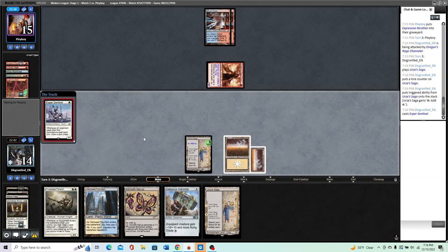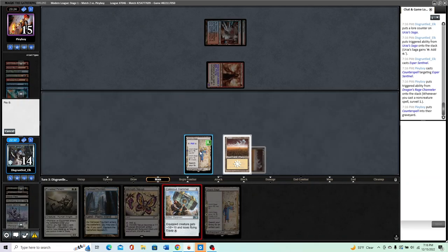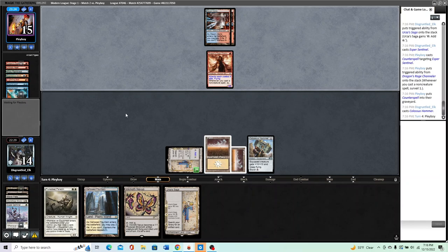They have counters. If we go Esper Sentinel, Inkmoth, and they kill the Sentinel, we still won't have Metalcraft — so Saga here. Sentinel, and I'll actually play out the Hammer here for a couple of reasons: one, it gets it onto the board; two, it's going to pump the constructs we're probably going to make. We know they're down two counterspells as well. They also missed a land drop, which was really big for us.